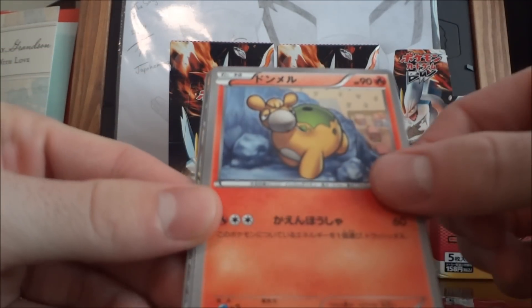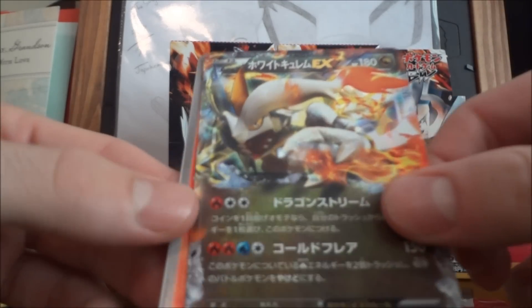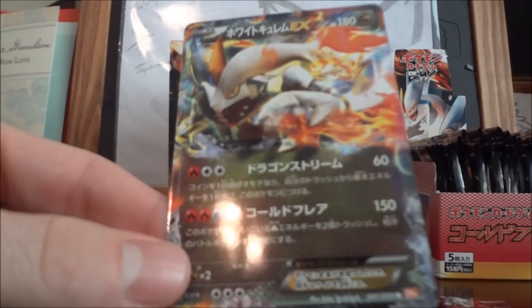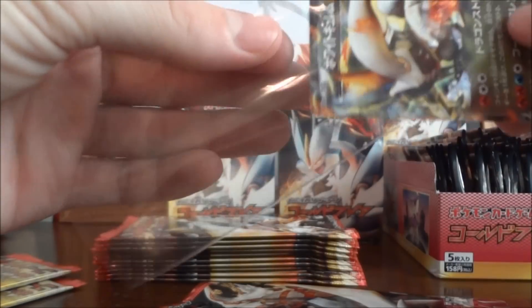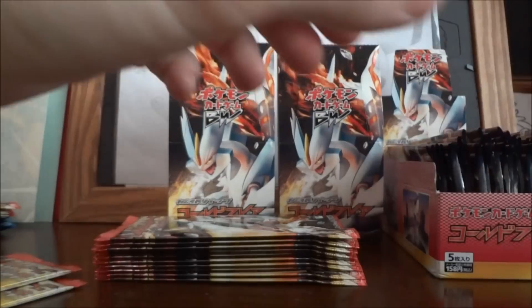Sandshrew, Phanpy, Skarmory, White Kyurem EX, and a Camerupt — so here's our second EX. I was hoping for a Celebi, but a White Kyurem EX is still a very very nice EX. I think I like Cold Flare better than the other set to be honest.